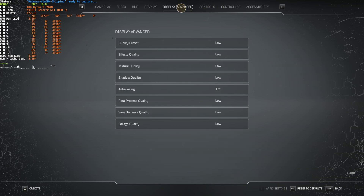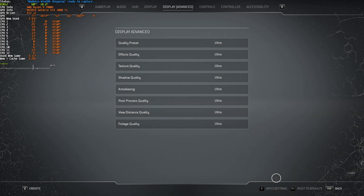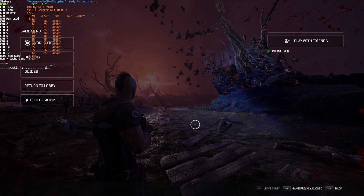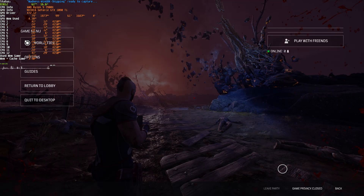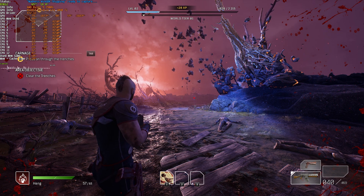I'll set it back to ultra so we can see the effect of everything in here, and I'll start changing the effects one by one, showing you the FPS effect that each option has. We'll be working from 60 FPS on ultra. Effects quality on ultra gives 60 FPS, high gives 61-ish FPS, medium gives 62 FPS, and finally low gives about 65-ish FPS.